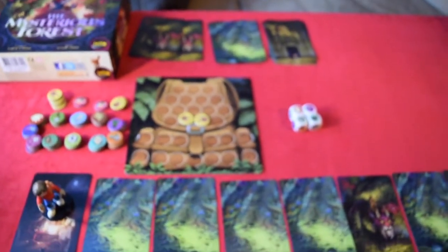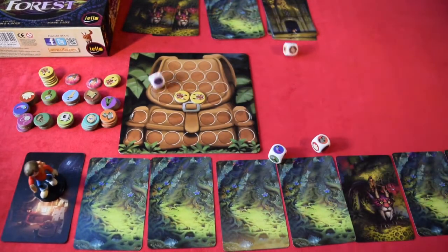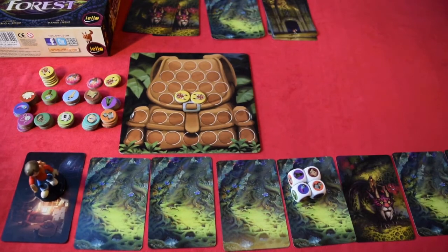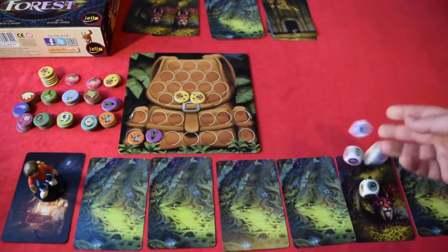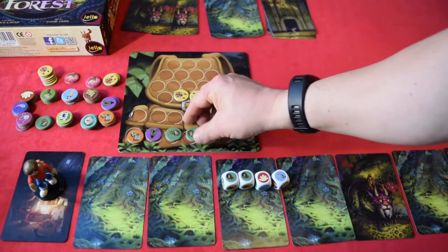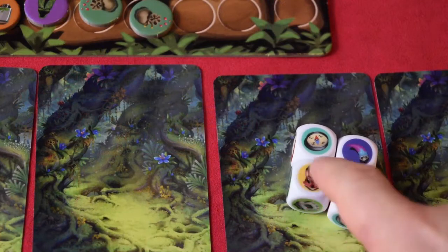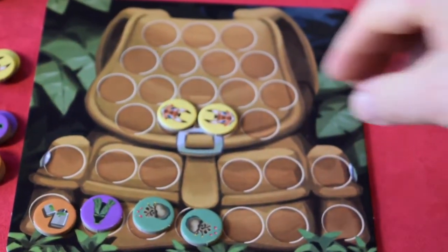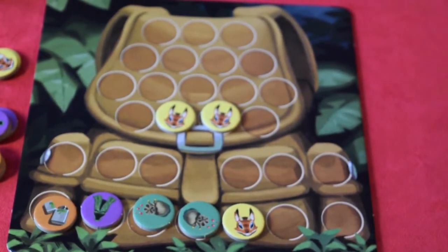Once everyone has looked, the planning stage begins. Each pair takes the four dice, rolls them, and selects two of the items showing to put into the backpack. For example, take the lighter and the cloak. The next player rolls and takes what they got — gem bags. If you roll Loki, you must take a Loki token instead. You continue until the backpack is filled up.